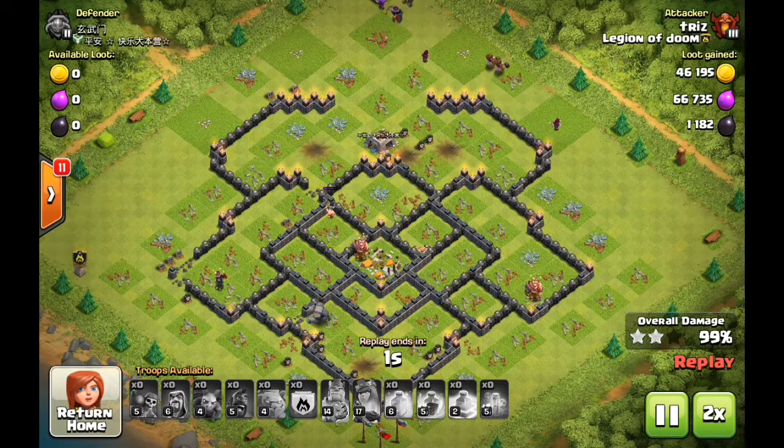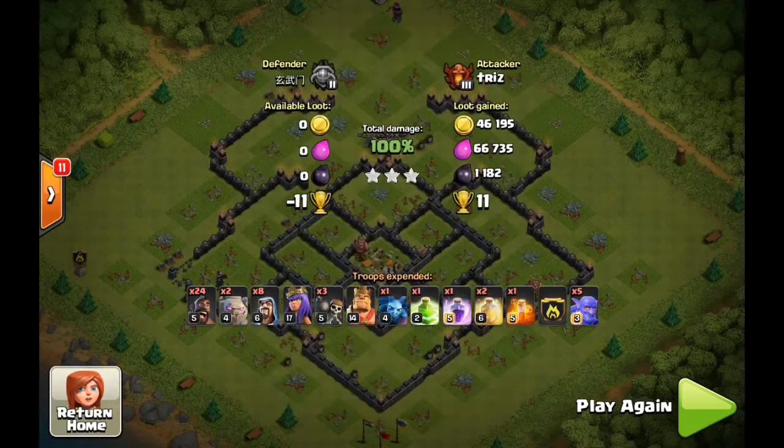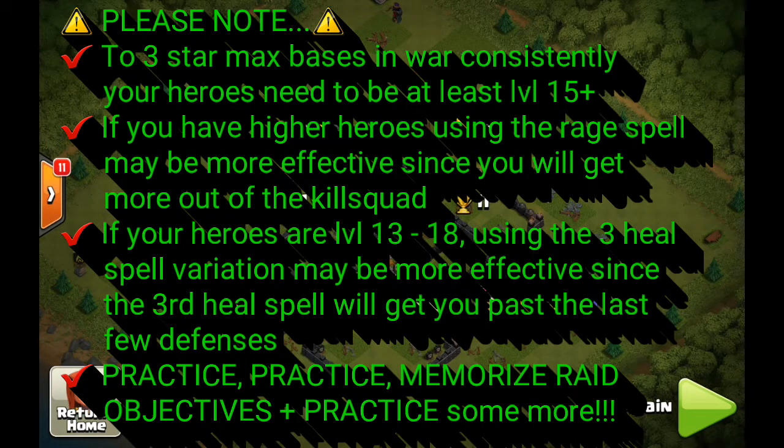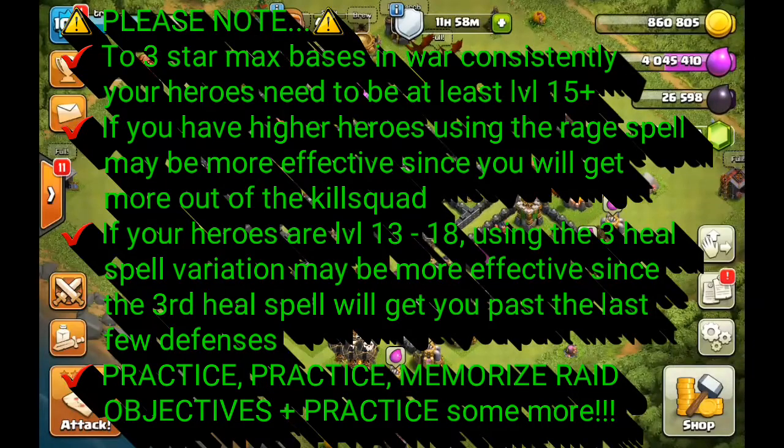I definitely wanted to show you how powerful this other variation is. If you have fairly robust heroes — level 18 or 20 plus — you can actually make more out of your kill squad, and because of that you can pull off using the rage spell combination as opposed to relying more heavily on the hogs. My dark spell factory is currently upgrading and since I consider my heroes to be on the lower side, I didn't use that particular variation as much, but it is still effective.